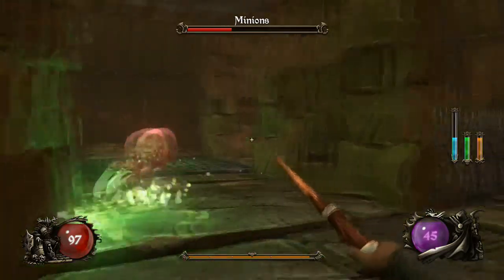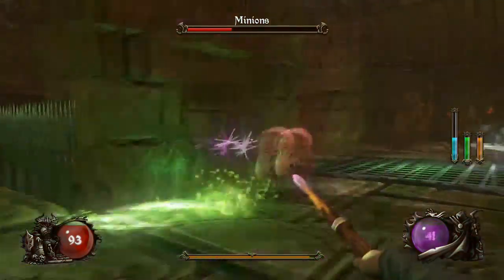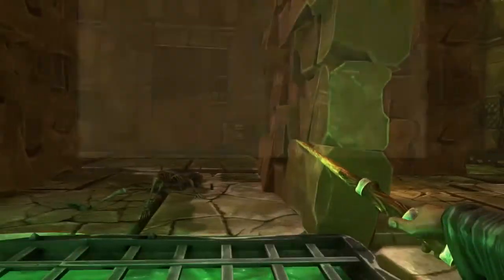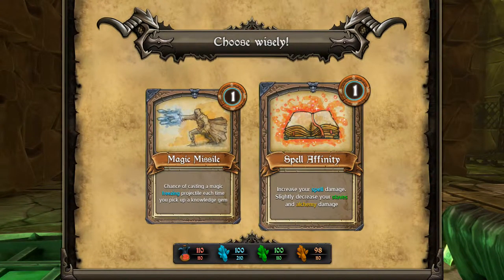Yeah, see, you can see that guy over there. I can't quite see him, but since we're getting low on enemies, I believe these are the last two. Level three — so we're going to upgrade again. Magic missile or spell damage. I don't want to increase spell damage because I don't have any spells and it decreases my alchemy and staves damage.